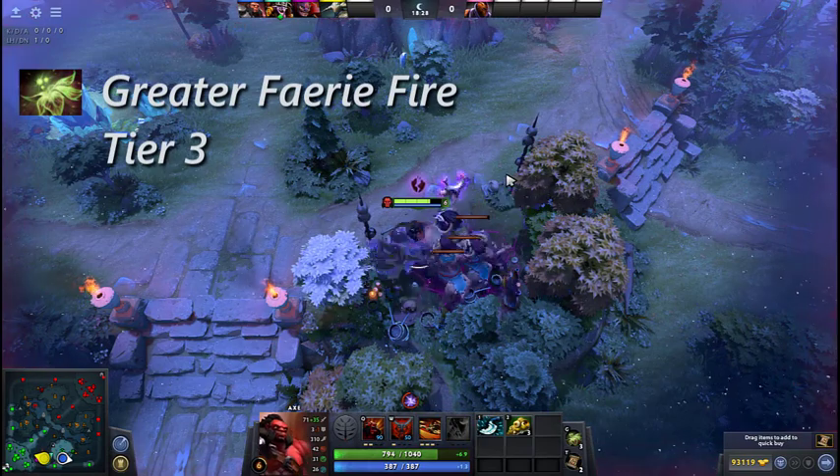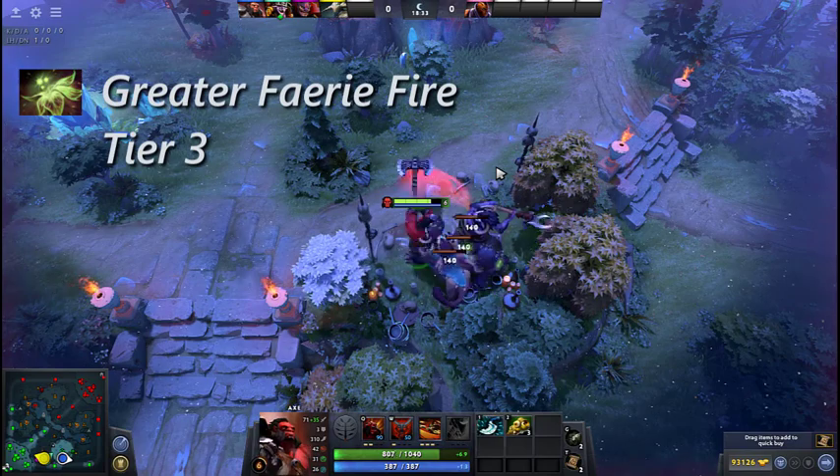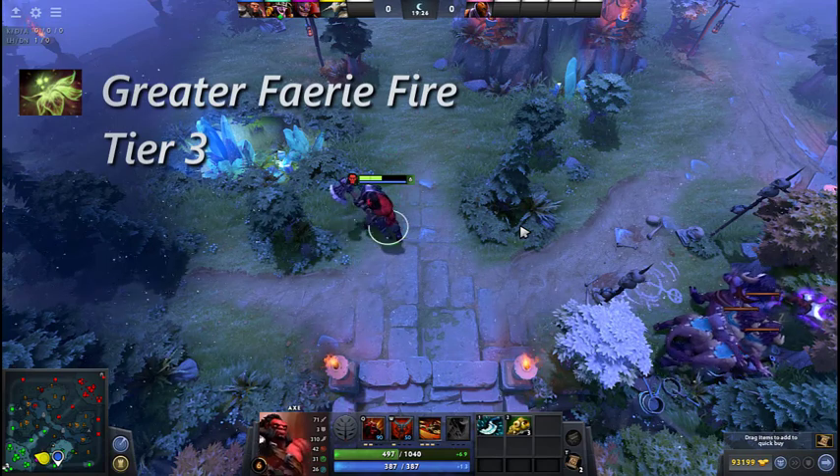Greater Fairy Fire gives a bonus to attack damage and has 3 charges of 450 health heal. When all 3 charges are used, the item is consumed and the attack damage bonus is also lost.